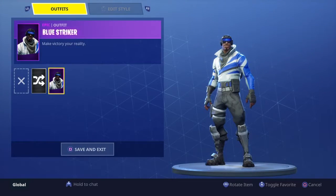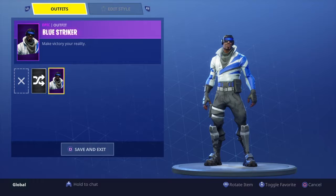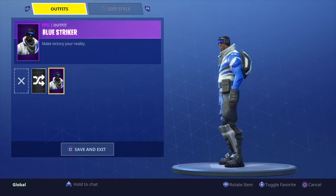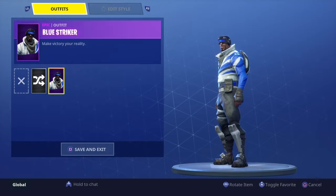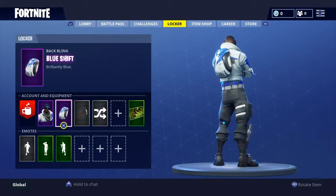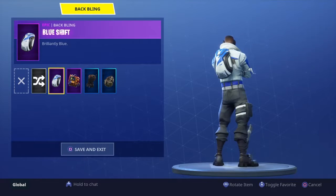I'm going to show off this outfit. It's an epic outfit and it comes with the basic skin and a back bling. This outfit is called Blue Striker, and the description is 'make fit to your reality.' It kind of has a VR headset on. I really like the look of the tunic with the stripes on it — it's actually a really cool outfit for being a free one. The back bling is also epic and it kind of matches the tunic.